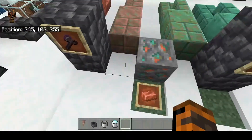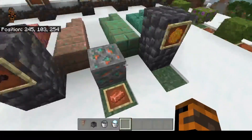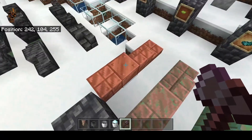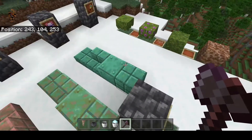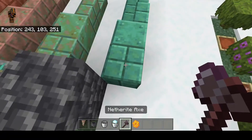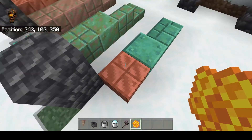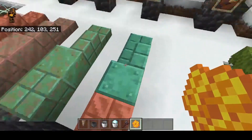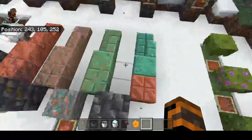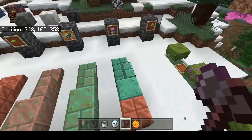Over here we've got copper. You can do a lot of cool things with copper — it's a cool building block and you can make the spyglass and lightning rod. You can also wax it. These copper blocks turn different stages over time as they oxidize: starting fresh, then lightly oxidized, then more oxidized, then fully oxidized. You can use an axe to reverse the stage, or wax it with a honeycomb to lock it at a certain stage forever — it won't age anymore.